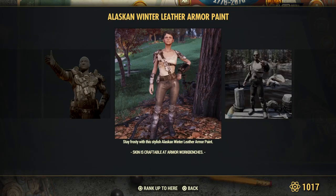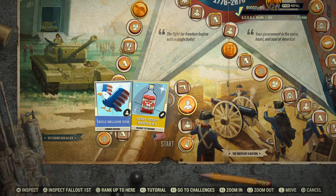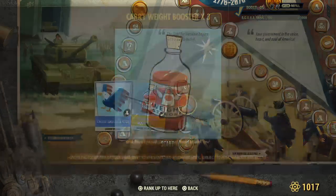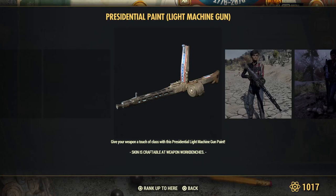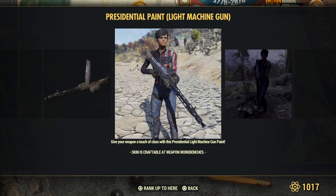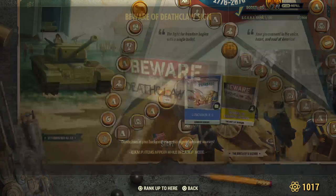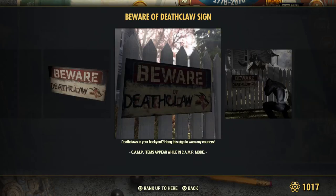Here is the winter leather paint — Alaska winter. Balloon player icon. Weight booster for Fallout First. Presidential paint for the light machine gun. Lunch boxes and then 'Beware of Deathclaw' — after my own heart — sign for Fallout First members only.